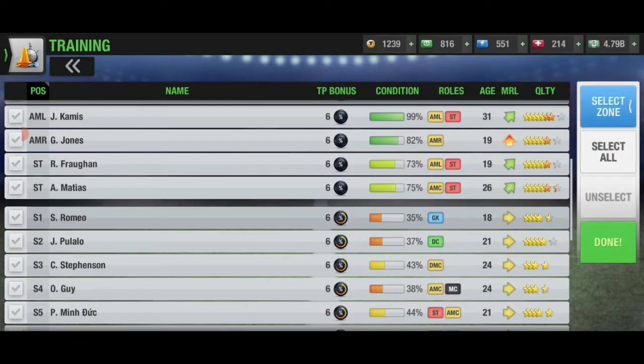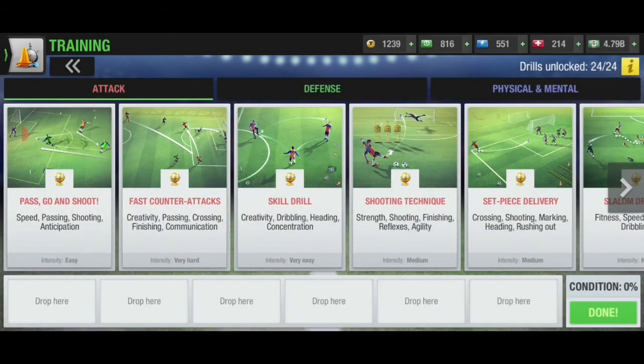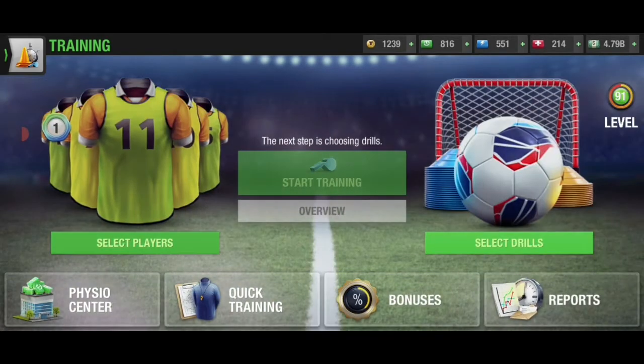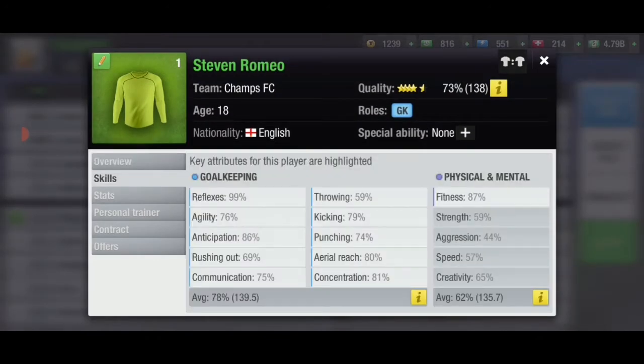Let's get right into it. The first position I'm going to teach you how to train is the goalkeeper. Let's head over and look at his skills. The goalkeeping skills and the physical skills — only fitness needs to be trained in the physical part, whereas reflexes, agility, anticipation, rushing out, communication, throwing, kicking, punching, aerial reach, and concentration all need to be trained.